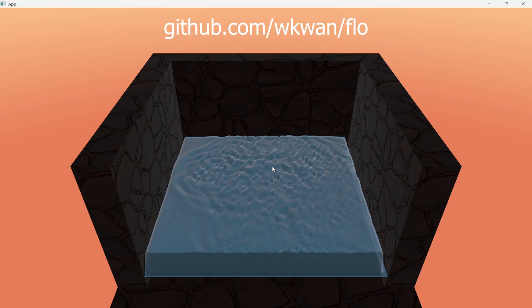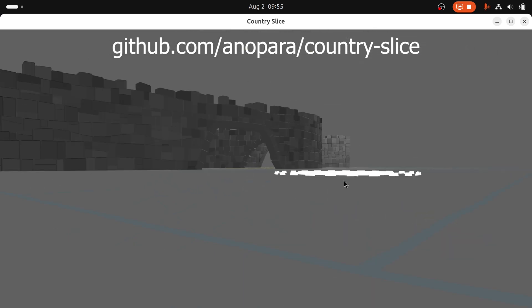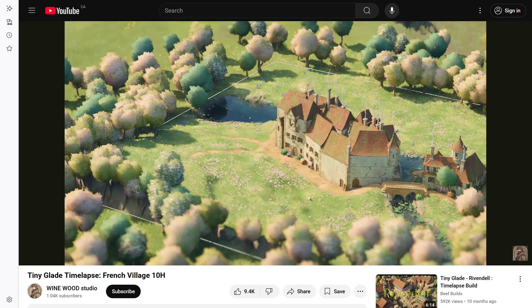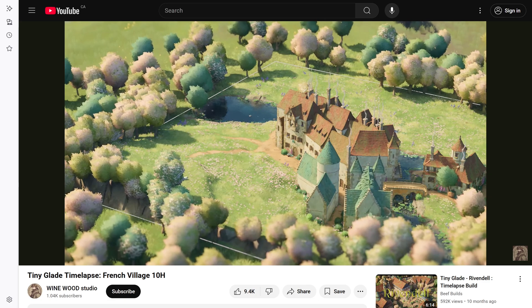It's written in Rust and WGSL using the Bevy game engine. The wall building is based off of this open source prototype by Anastasia Opara. This was the prototype that eventually became Tiny Glade, the first major success built in the Bevy game engine.